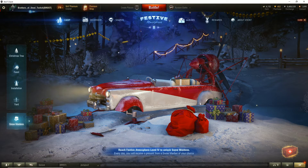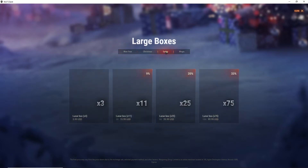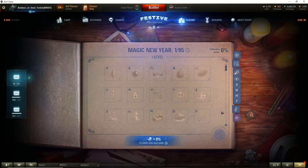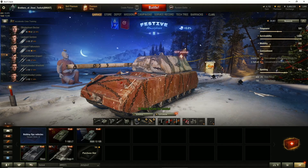So there you have it folks, here's where we are. Now here's where the fun begins — we're gonna buy 75 large boxes, because that's how I roll. $99 US. Now what makes a difference here is which one of these do we want? That makes a difference, ladies and gentlemen. The reason we need to look at the book is because level five is going to give collection rewards.